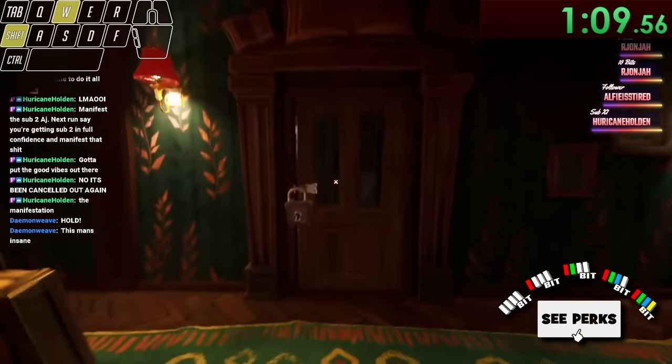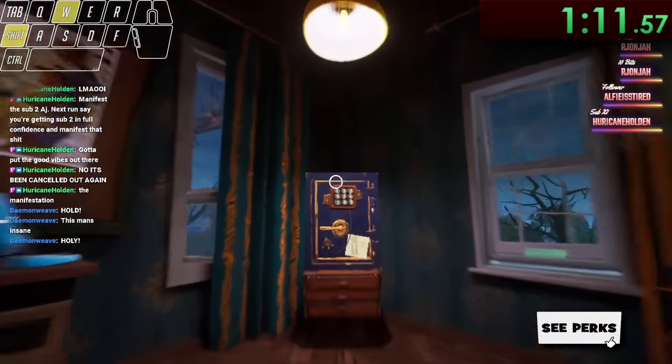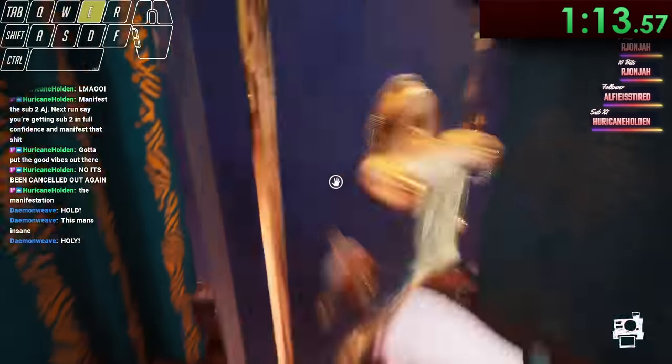Anyways, with this key we can hop on up to the second floor of the museum to open up this door and punch in 1135 into the safe to grab the camera inside.